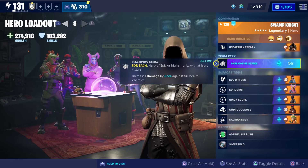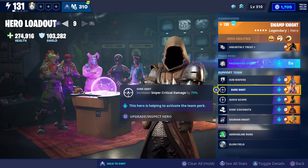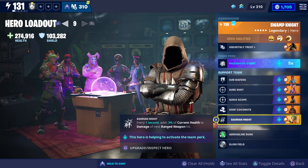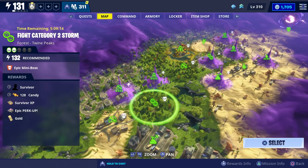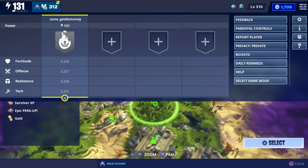For our loadout, we're going to use the Preemptive Strike team perk. For our support team, we have Main Stage Quinn, Rabbit Raider Jonesy, Red Lion Ramirez, Crossbones Barrett, and Rex Jonesy. The reason we chose this loadout is because we're going to be testing it while using sniper rifles. The mission we're going to do is this power level 132 Fight the Storm Category 2, and we're also going to be doing it solo.